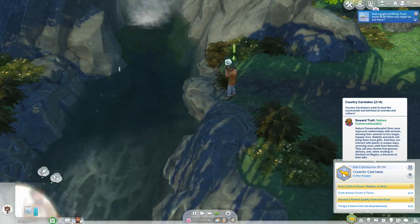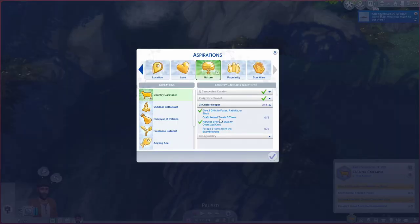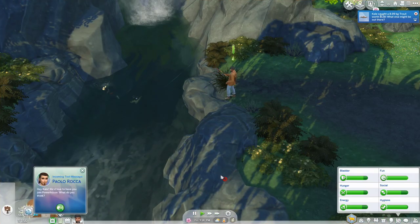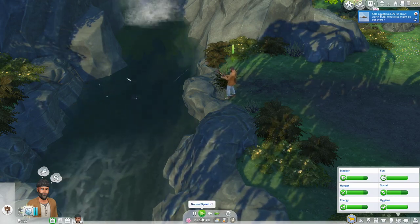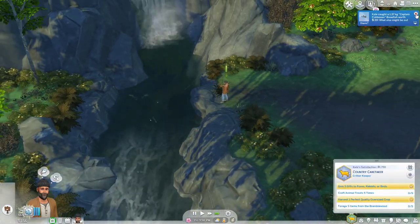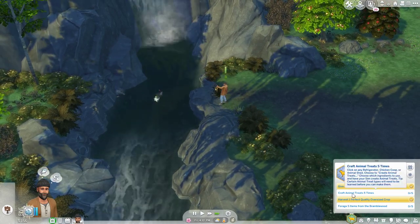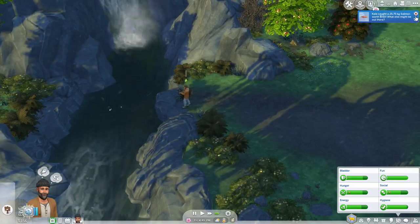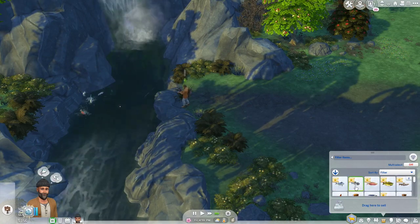Let's read through the country caretaker goals: craft five animal treats - probably easy. Forge five items from bramblewood. Reach maximum relationship with a cow, chicken, or llama. Receive three gifts from rabbits or birds. Win a competition at the fair - that'll be tough because I don't know how the fair works. The other things are really easy. Oh, we caught Captain Bonefish! Salmon too - hoping some of these sell for a lot.